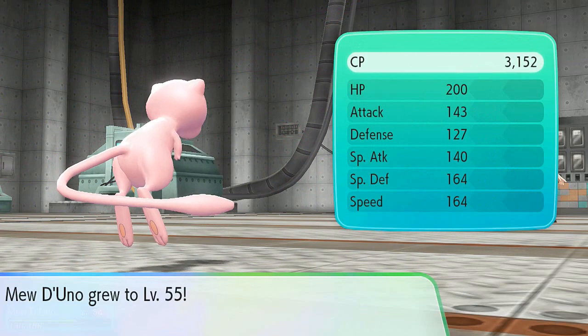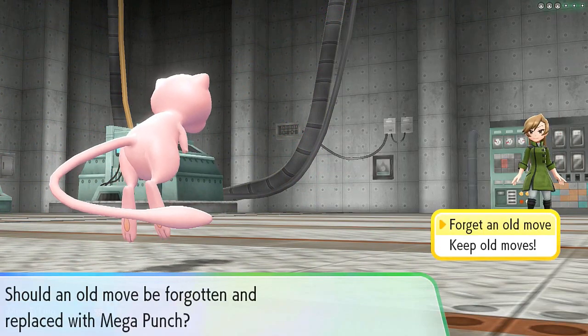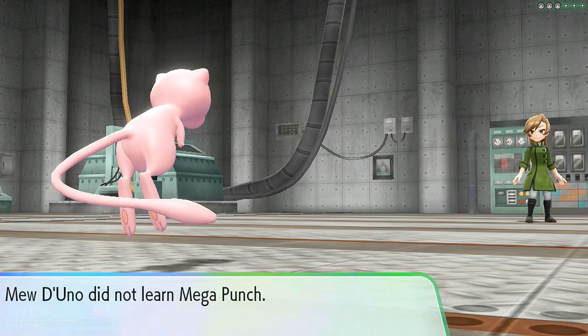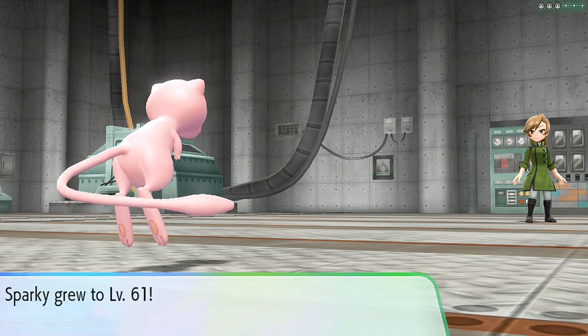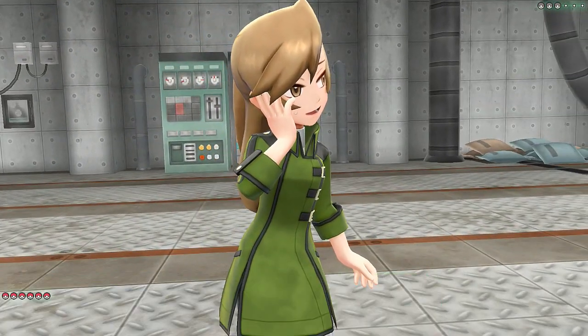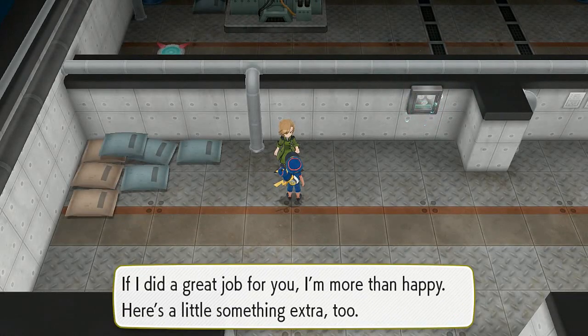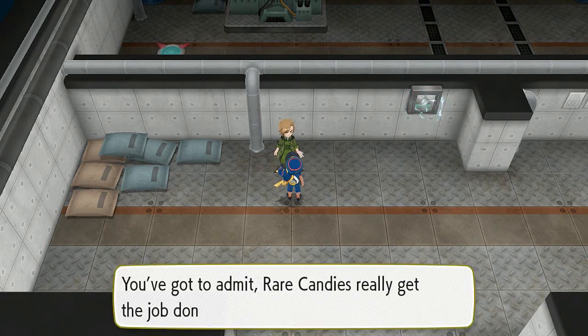It wants to learn Mega Punch, but I'm not going to teach it that — I'm pretty good with my attacks. Mew Day Uno is being used as a special type Pokemon. Both you and I did a great job — you kind of surprised me with those fossil Pokemon. She'll be giving us five Rare Candies, which is good. Rare Candies really get the job done.